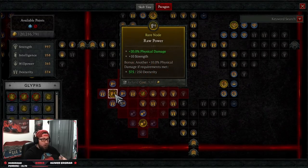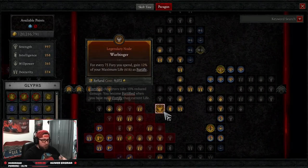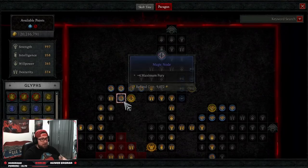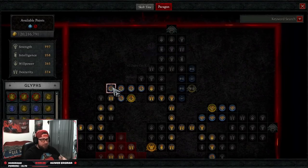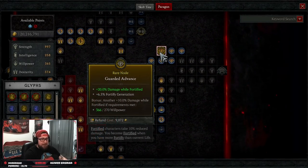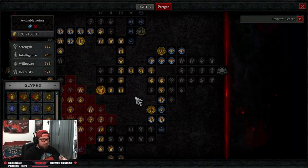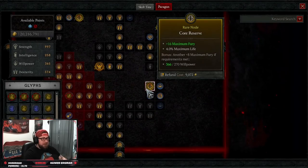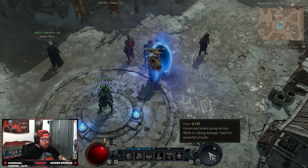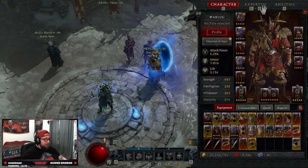Continuing the Paragon Board: Raw Power for physical damage, War Bringer, and then Hungering Fury — max fury nodes and fury on kill, which is very important. We take all these nodes to increase our fury pool for more damage, and the fury on kill keeps us going. Then Guarded Advanced for increased damage while Fortified — we will always be Fortified. More max fury and max life nodes to top off, which is why I have 183 fury at only level 80.